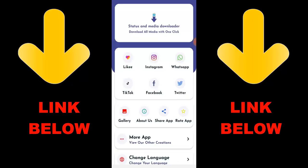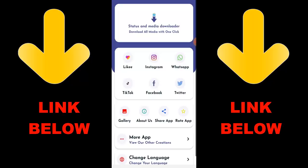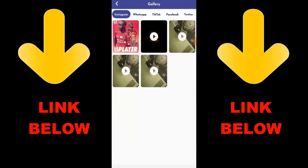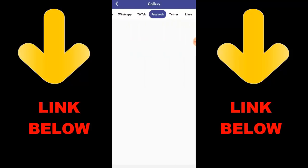Check out this app that is trending — it's called Status and Media Downloader. You can download all media with one click from Instagram, WhatsApp, TikTok, Facebook, and Twitter. All you have to do is download the app, copy the link of the content you want, paste the link in the app, and download. Check the link below to get the app — it's a great way to download any videos or pictures from any social media platform.